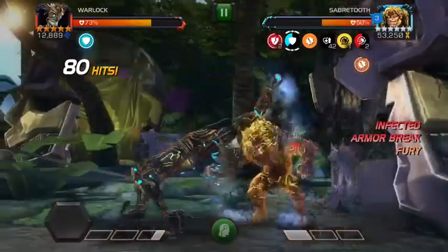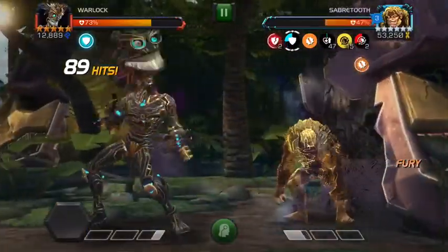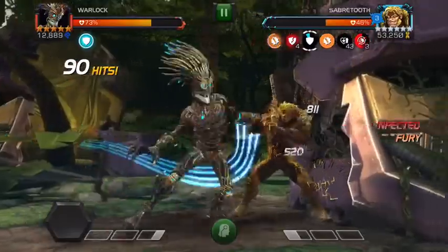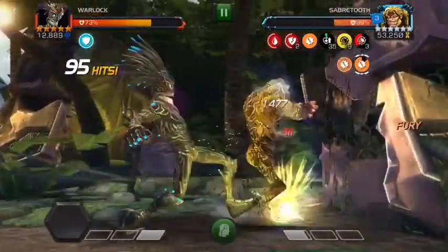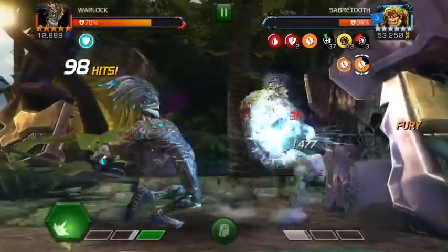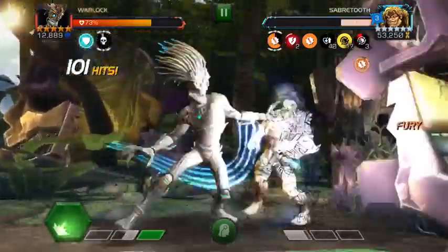When he's in defensive mode with the armor up, I'm going to rock in with a heavy - one or two heavies - to try to get him to bleed and break his block. And then when he's going to go fury at me, I'm going to go with a four-hit combo and dash back, then intercept him again.